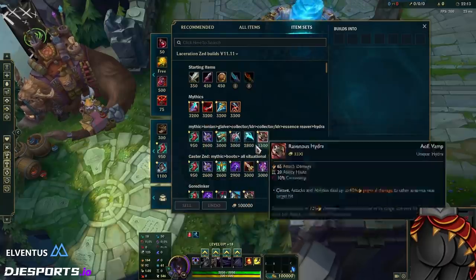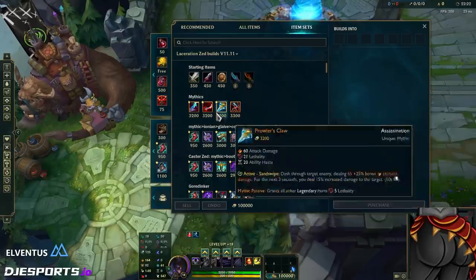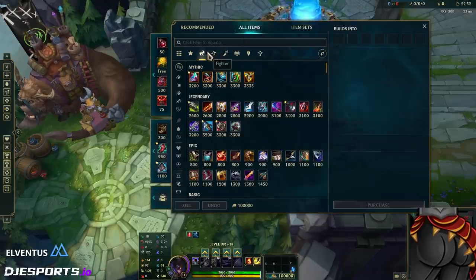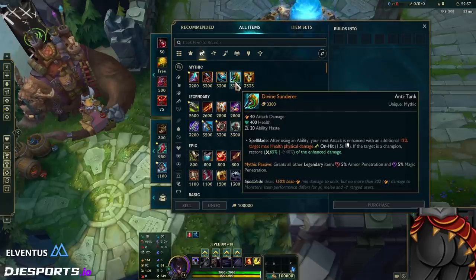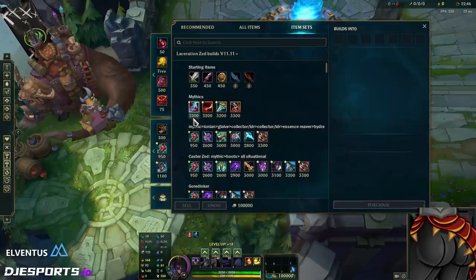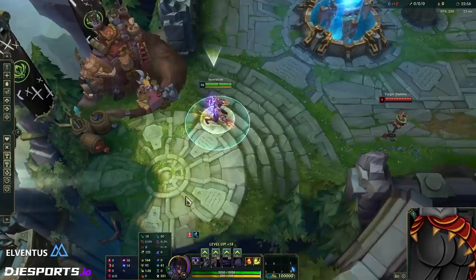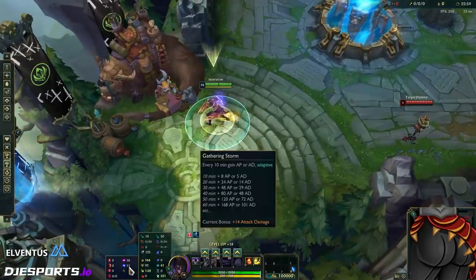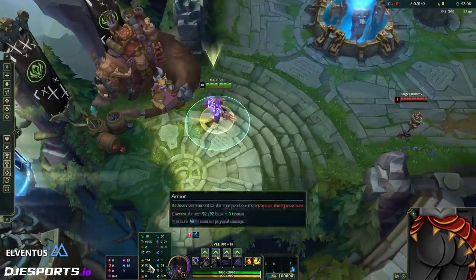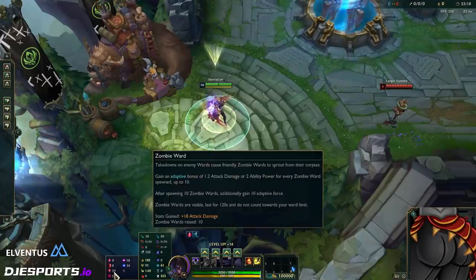So this is an 11.11 Zed build rundown. We'll start with the mythics — these are the only mythics that are viable as of right now. There's potential for Divine Sunderer to make an appearance for Zed but I haven't figured that out yet. I'm back on Electrocute because I want Zombie Ward — or Eyeball, Ghost Poro, whatever you prefer — because fully stacked it gives you 18 attack damage, which is important.